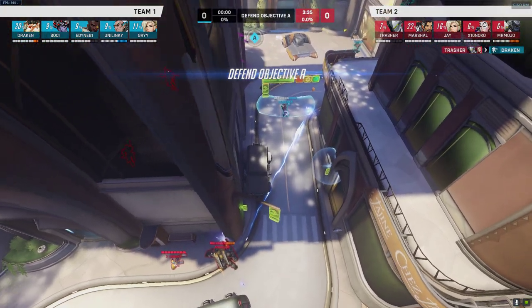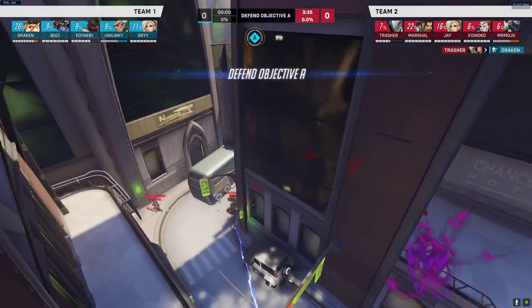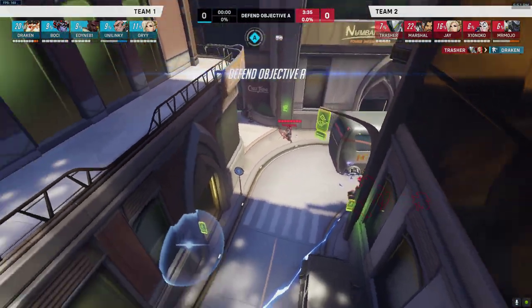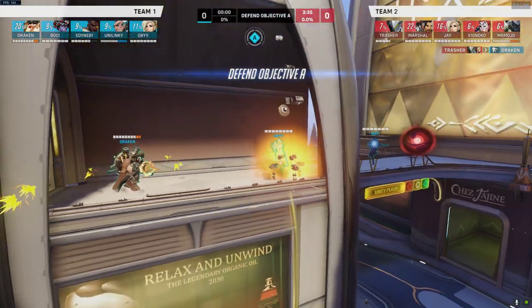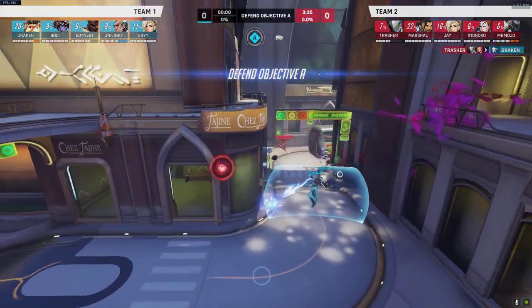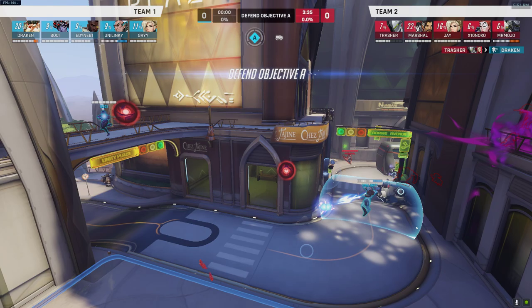So I'm going to pan back. You can see Mercy is up here, Moira is with us, Genji is over here, and we also have a Hanzo. Sigma is in front, Baptiste on point, Torb over here, and then there's also a Mercy and a Widow. The turret just got destroyed. So what would you do here as Winston?